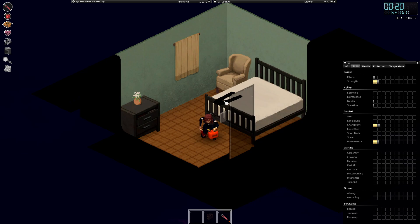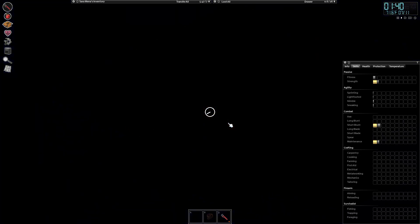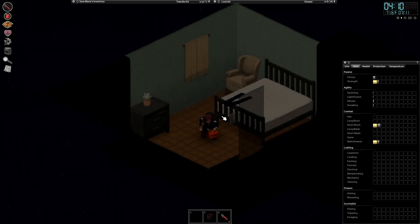Hopefully we set it to 365,000, but it did show an error when we loaded up the game. So hopefully 365,000 does work for the power shutoff.